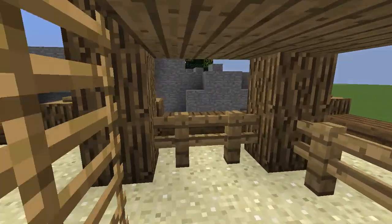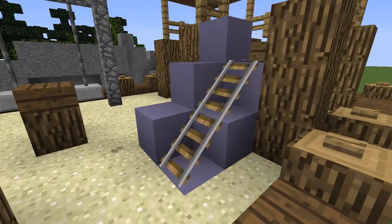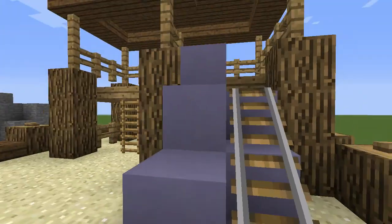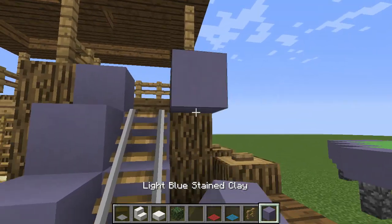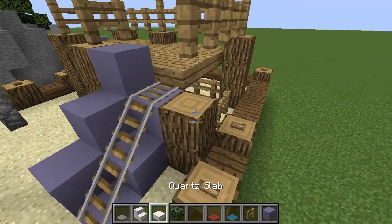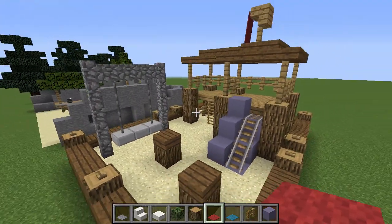The ladders coming down can be done with barrier blocks, which make the ladder just hang down while you can still climb it. This is just a very basic slide design. It's tough to make a slide when there are no slanted blocks in the game, so your best bet is to utilize rails and then place some colored clay next to it so it looks like a slide going down. You could fill it in on the other side as well, but it almost looks better on just one side. Then there are some stepping stools for jumping on.